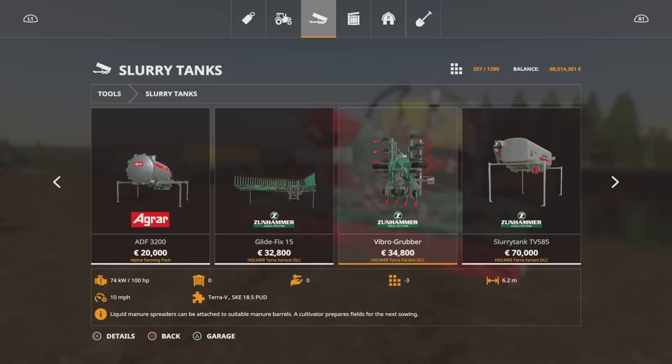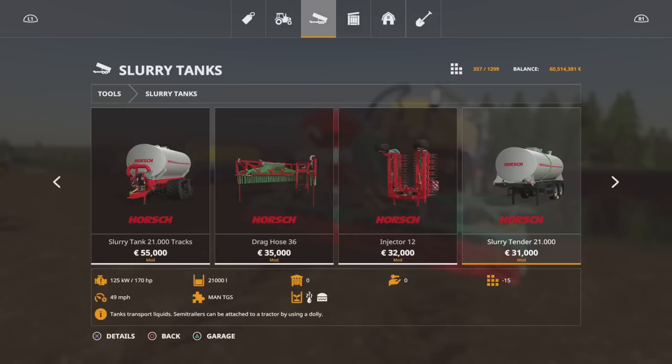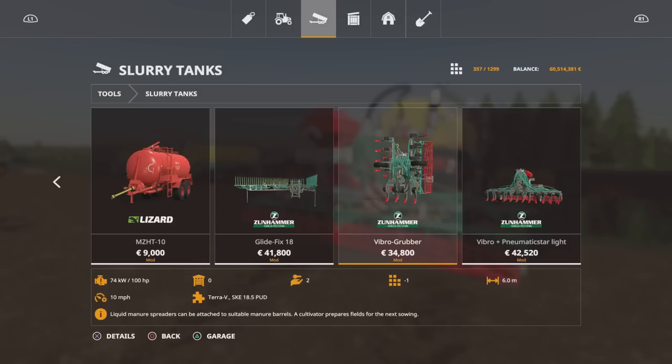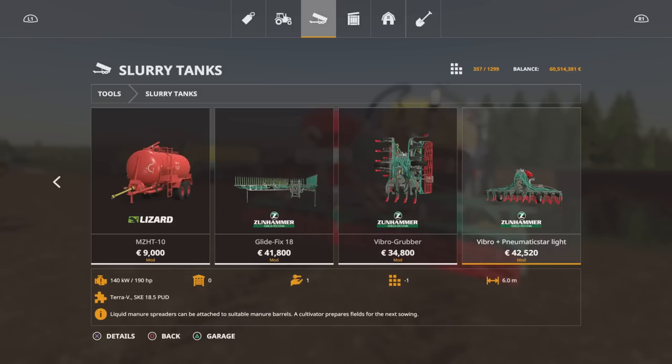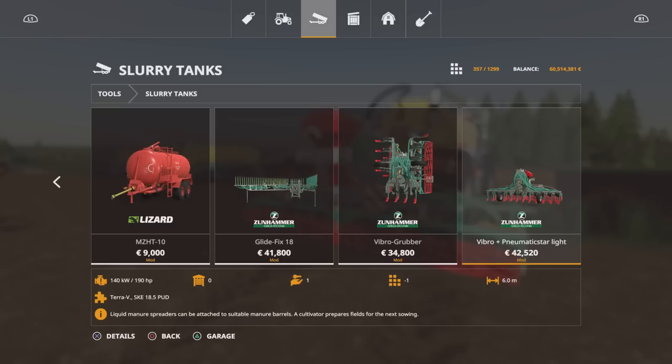This is part of the Holmer Terra Variant DLC. The standard Vibro Grubber is 6.2 metres, three slots, 100 horsepower, and the Glidefix 15 is a 15 metre, five slots, runs at 10 miles an hour. The Glidefix 18 is bigger at 18 metres, 10 miles an hour, six slots. The Vibro Grubber comes in at nine slots, but weirdly the Vibro Pneumatic Star Lite — the little seed container — goes up in price but is only one slot. So six, nine, and one.